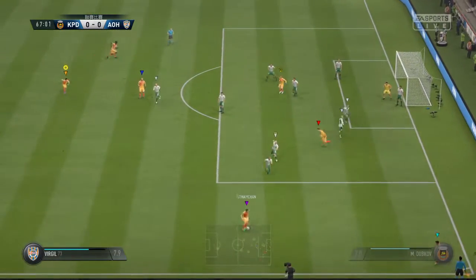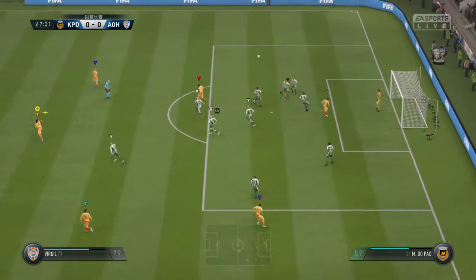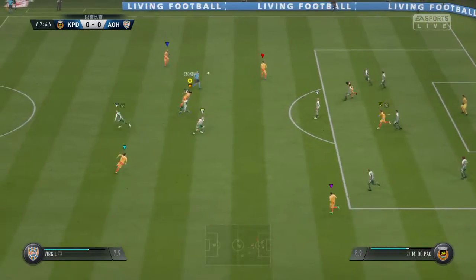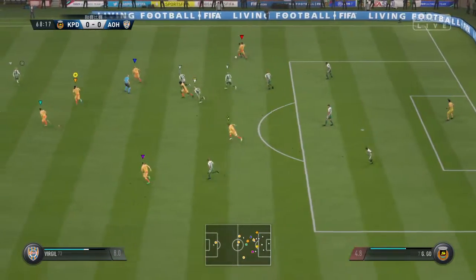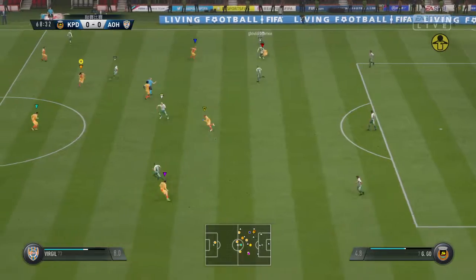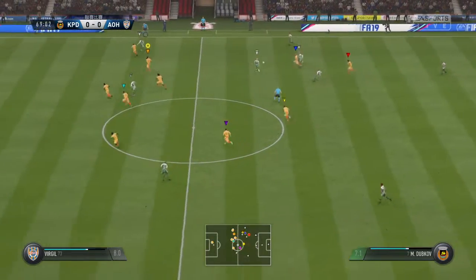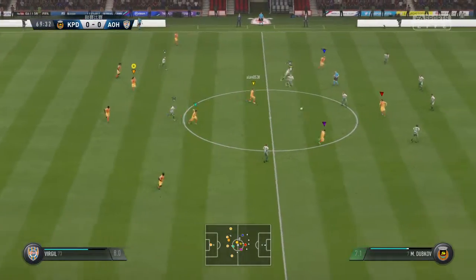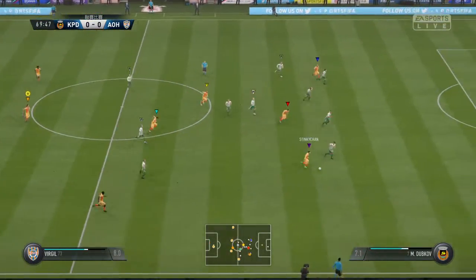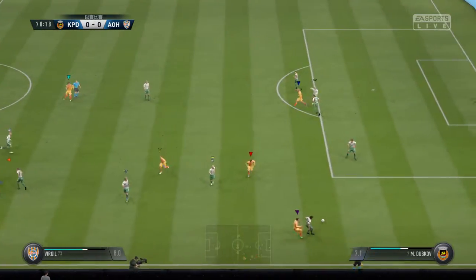A short corner. Good defensive clearance there. In powerfully. Being closed down. Poor attempt at a pass, really. Now this looks promising — not quite as planned there for the team.